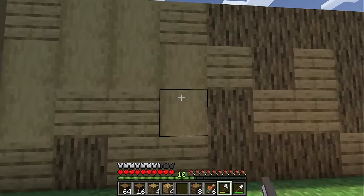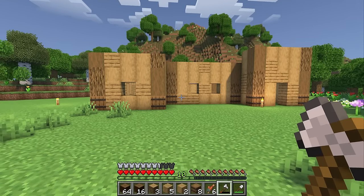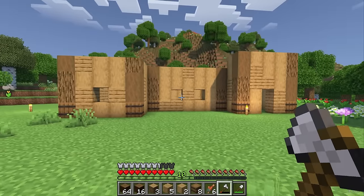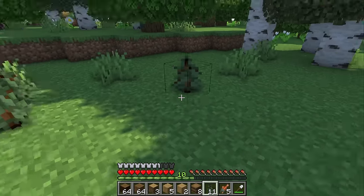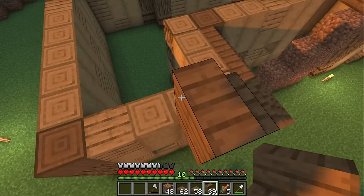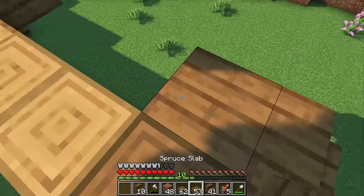Alright, the walls are up and now all we need to do is strip all of this oak. And there's the basic shape of our build so far. It doesn't look like much just yet, but it's really going to come together once we put the roof on and add some details. And before I forget, let's plant some of these saplings so we have some spruce if we need more. So for these roofs, we're just going to go with a classic shape using stairs. However, instead of using upside down stairs to connect them, we're going to use some slabs instead.